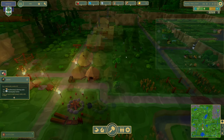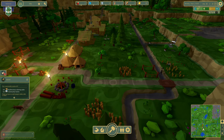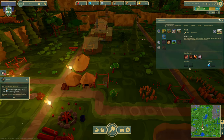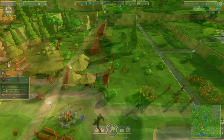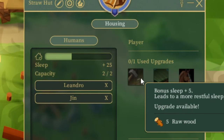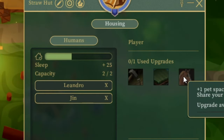That should help us with our food — our food really sucks and it looks like our water's gone too. So we're going to build a well right here. Let's get those buildings up. There are upgrades — selectable upgrades — very cool.